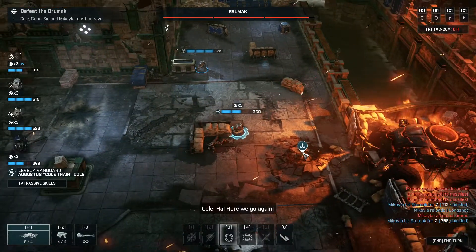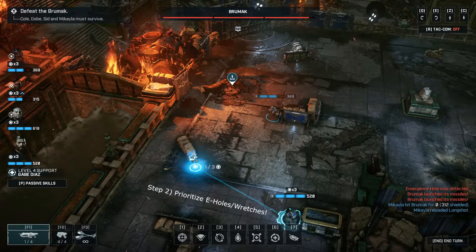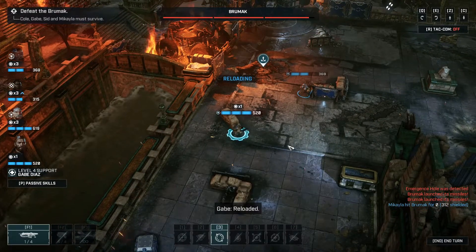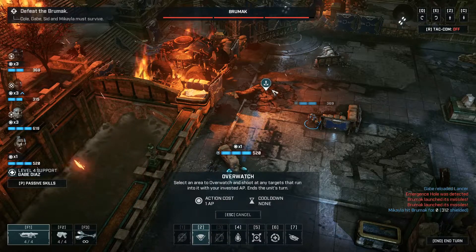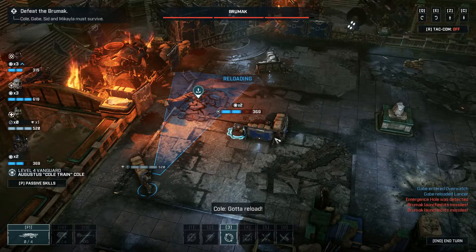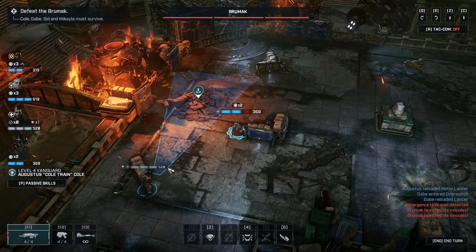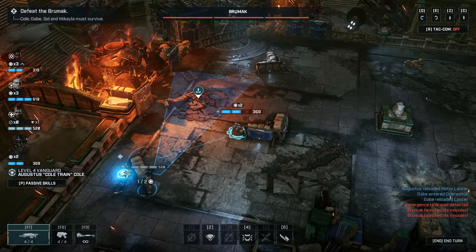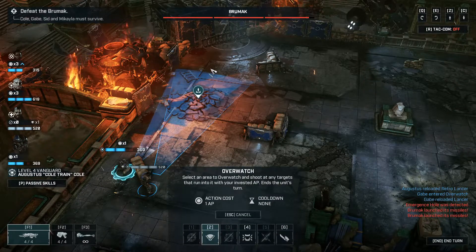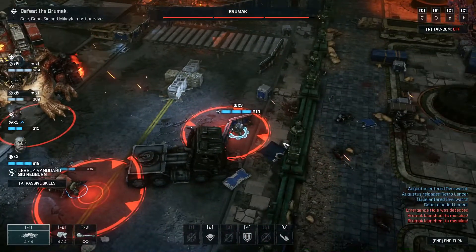Step two is prioritizing E-holes. This is super critical — always prioritize E-holes, make sure you cover them. We're going to reload and come over here just to give us a little distance, because I don't want them to hit us off the bat.